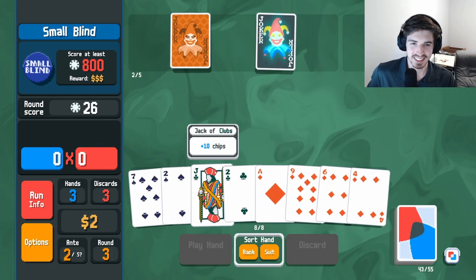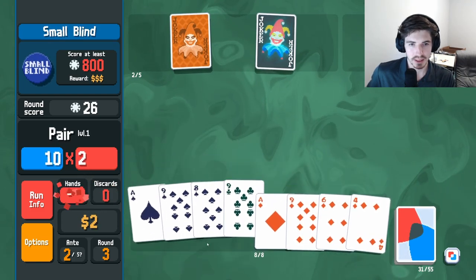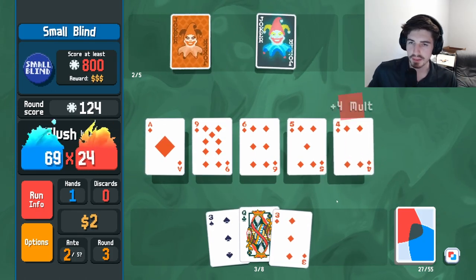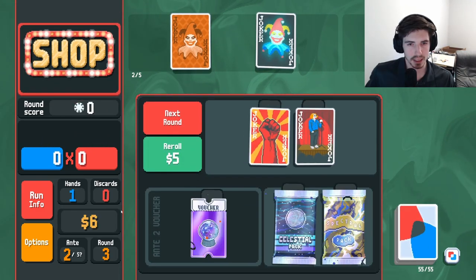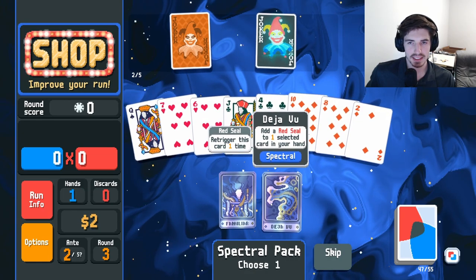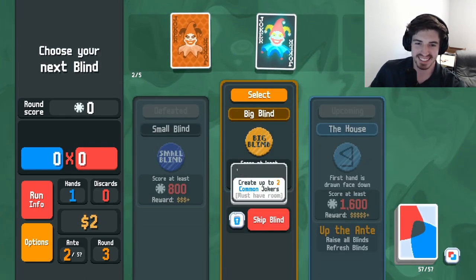I don't know why I played that — supposed to discard it. Dude, are we not going to get a single more diamond card? What's going on? This is ridiculous. We're here, we're doing it. Now I think we need to save up some money so we get some more interest, and I'm going to buy more packs. Red seal triggers again — don't care about that. We got three different suits, none of which were diamonds.